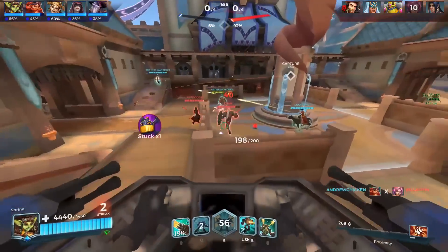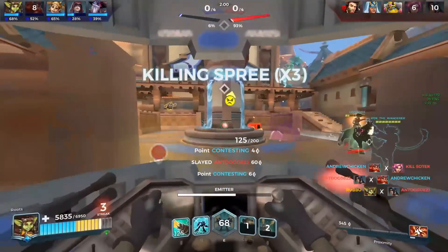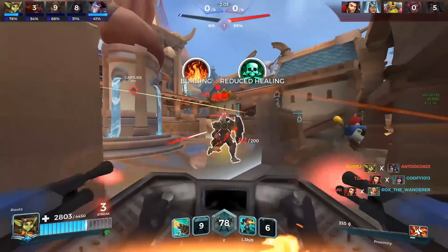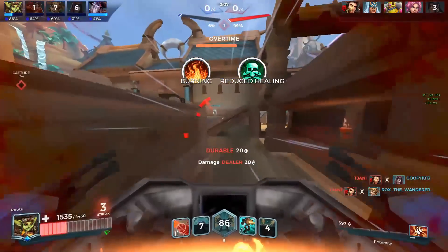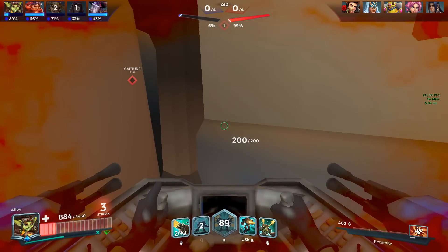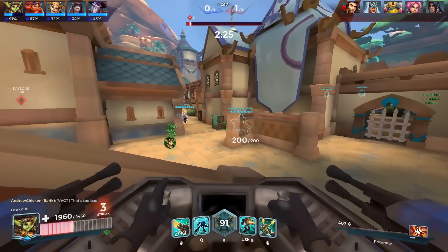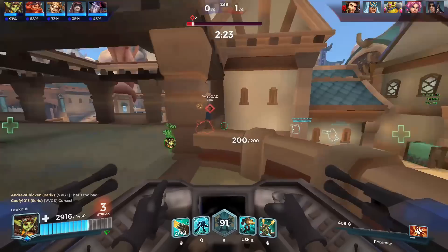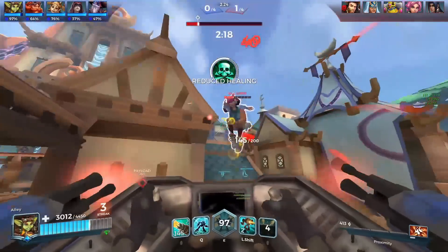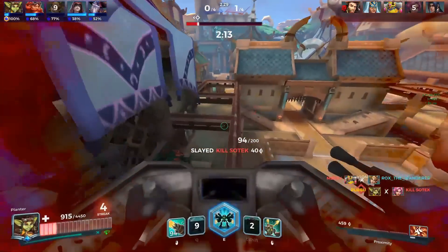I need a passive heal to get my HP back. We can maybe get a dive onto this. Zen is below - we got a kill on him. Got the BK. I'm going to have to disengage. Fortunately we do not have any heals - I don't think I've gotten a single heal this game. Just need to regroup, team. We can win. Maybe I've got to peel for my teammates more.